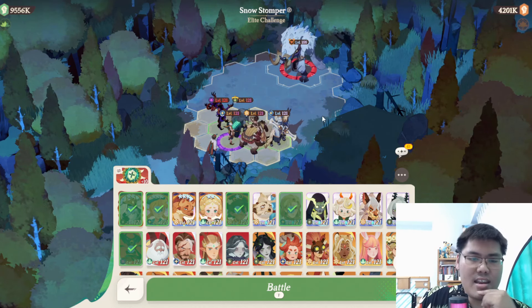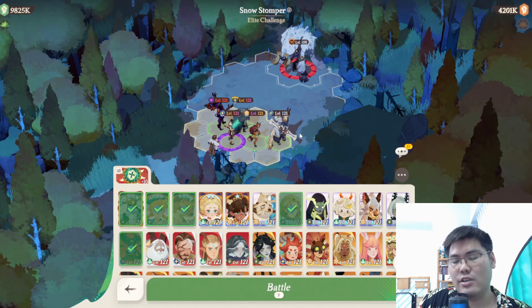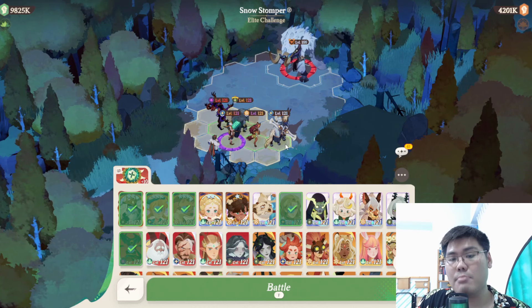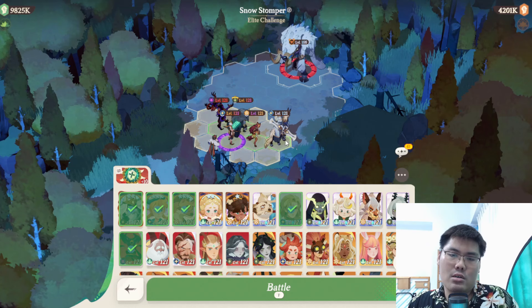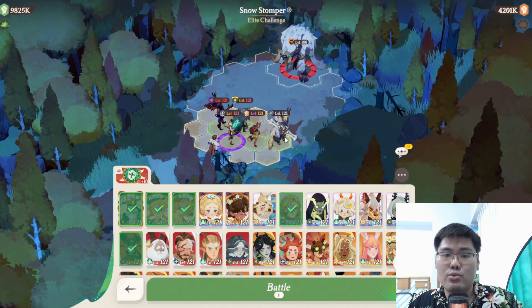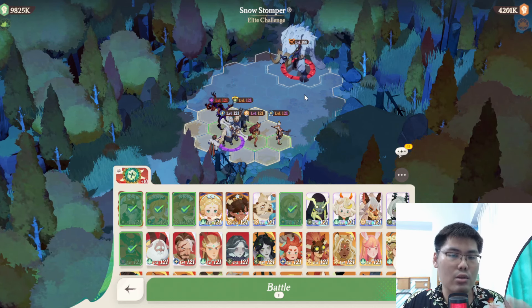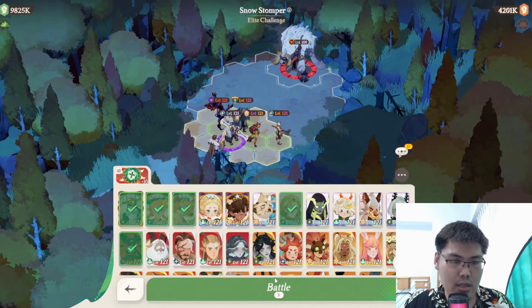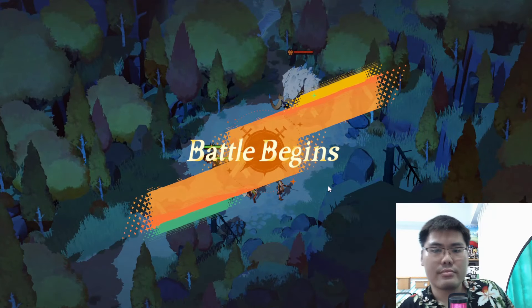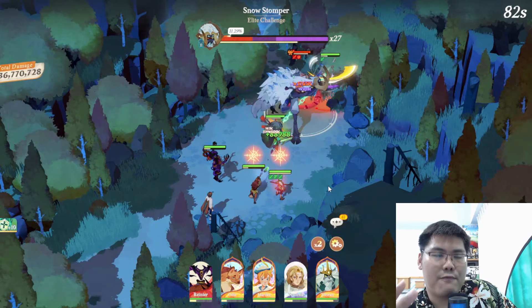For team building, I'll go with OD since I already have three physical attackers in the form of Termasia, Tauren, and Merrily, so her buff is already quite maximized. Because my Termasia is at a pretty high rank I won't link her to Tauren, but if your Termasia is at a really low legendary tier with little investment, you'd want to link her to Tauren to protect her. Let's start this run.